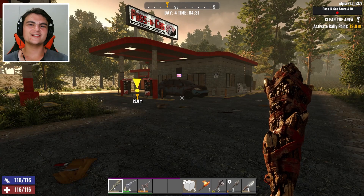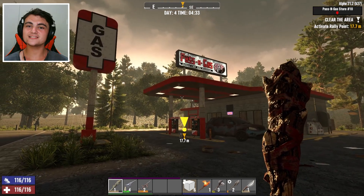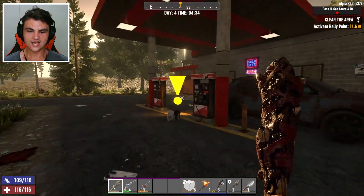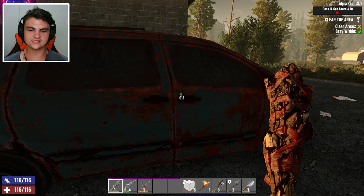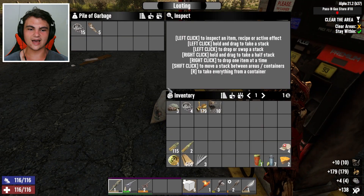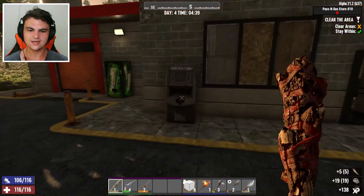Hey everyone! Welcome back to another video of 7 Days to Die. I'm here at a gas station called Passing Gas doing a clear area mission. I believe this is the last clear area mission that I need in order to start getting tier 2 quests. I may be wrong about that, I'm not 100% sure, but I feel like we're getting to that point.